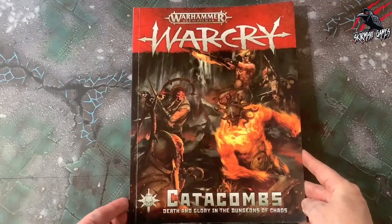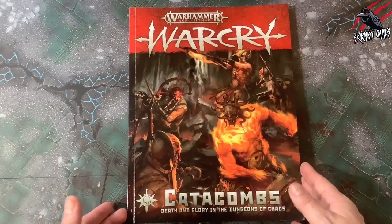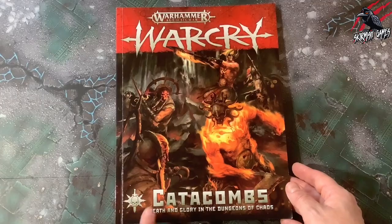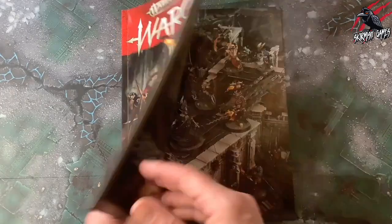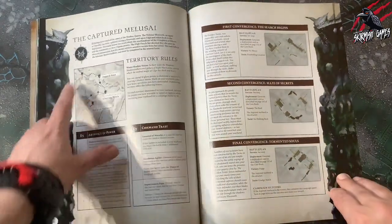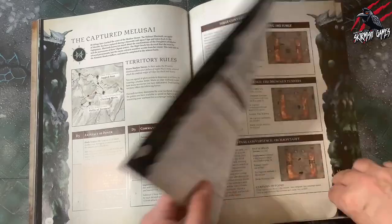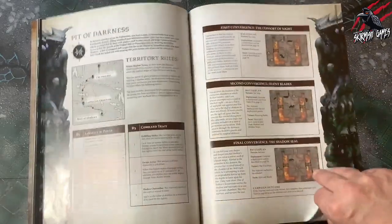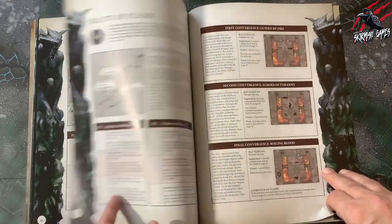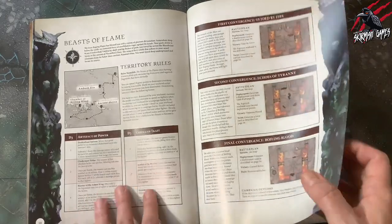I started playing Warcry in November 2020 and I picked up the Catacombs box set, so there's a good chance many people started there. In the Catacombs book, you'll also find some campaign quests — there's a whole campaign section there. This section is mostly geared towards the Canine Shadowstalkers, so as they're included in the box set, you're going to get four campaign quests for them and two for the Scions of the Flame.